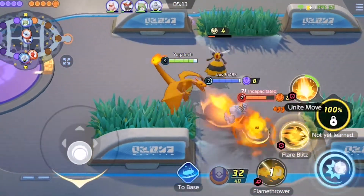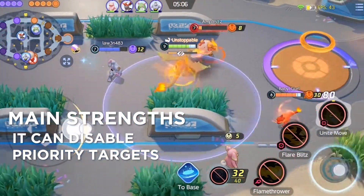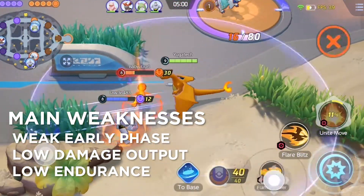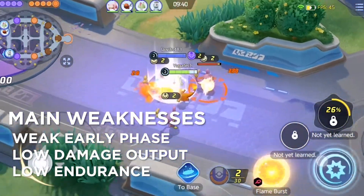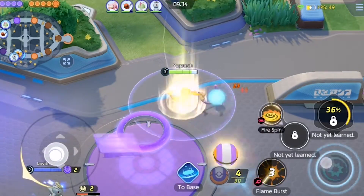Now let's look at its strengths and weaknesses. Charizard's main strength is its ability to disable priority targets, especially with its Unite move. However, his main disadvantage is that Charizard is pretty weak early game because his damage output isn't that much, and so is his health and endurance. So tread carefully and make sure to farm well in the early parts of the game.